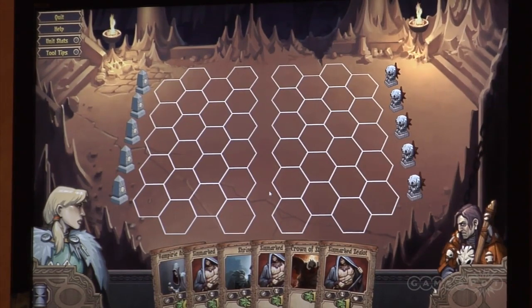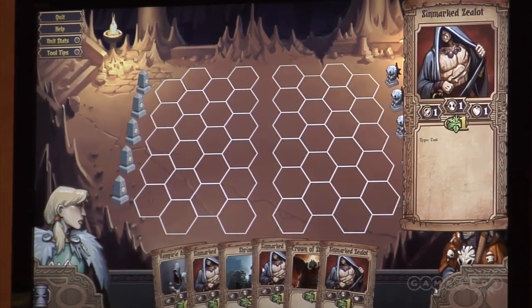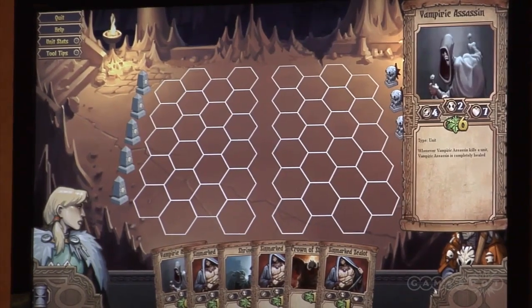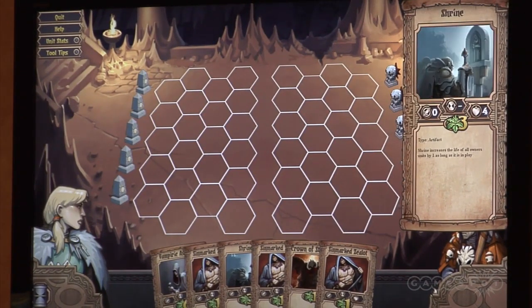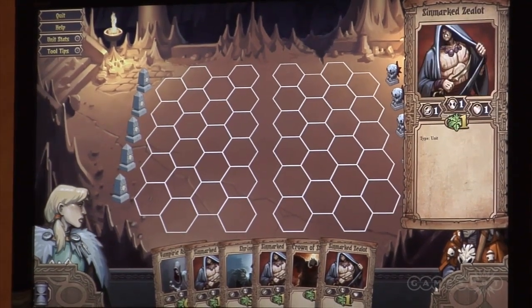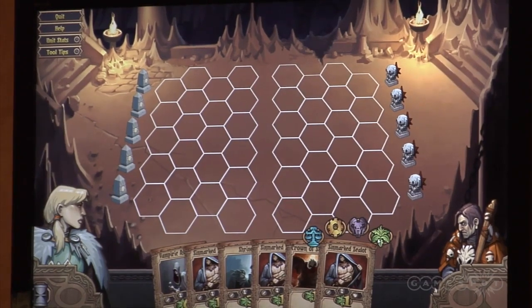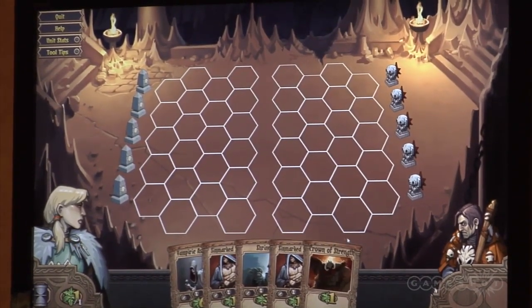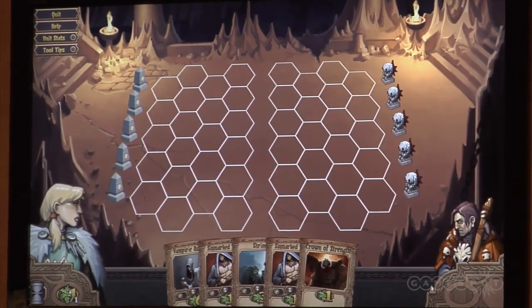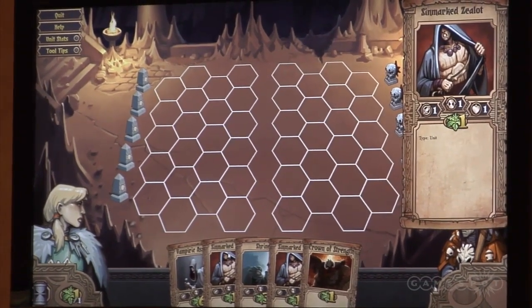The way I go about doing this is I have a number of scrolls that I can play. But I first need to have the resources to play them. To get resources, I can sacrifice any of these scrolls. I select it, and I choose what type of resource I want. So now you can see that I have a resource here, one resource to go.